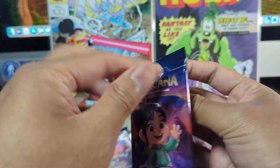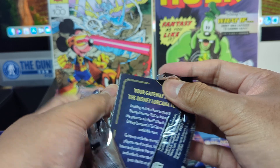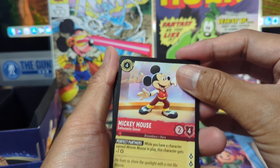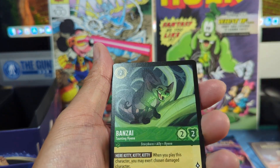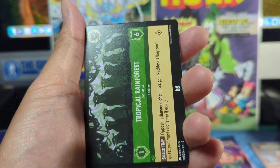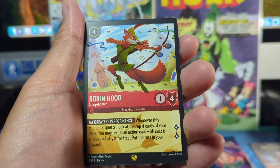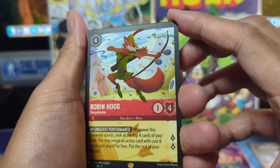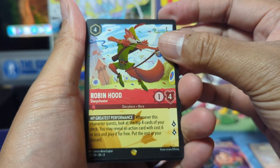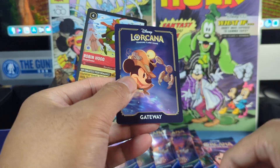Alright, what's up with these packs? There we go. We got ourselves Mickey Mouse, Minnie Mouse, Gale, Banzai, Chaka, Simba. For our uncommons: Monstro, Forest, Bashful Super Rare. We got ourselves Pete. Legendary — look at that, nice! Robin Hood Legendary, first time getting this. I haven't opened much of these packs. And Blast From Your Past for the foil — Super Rare — and the gateway card.